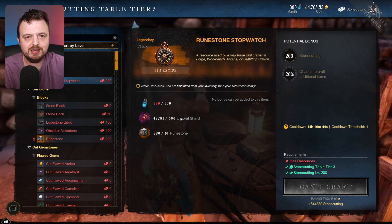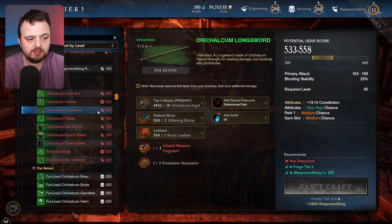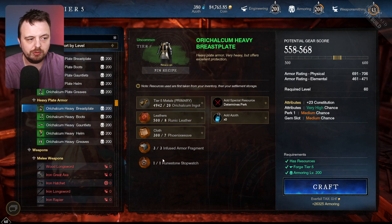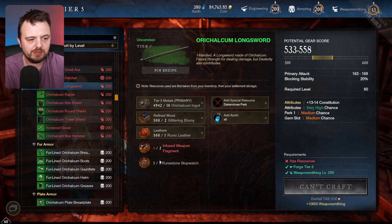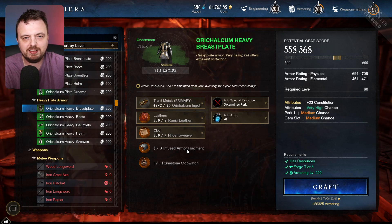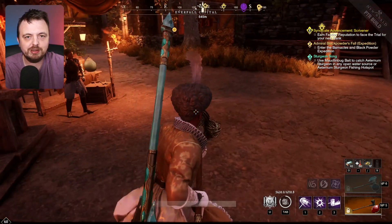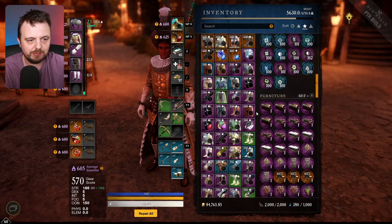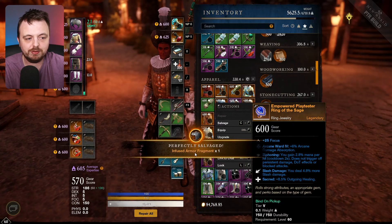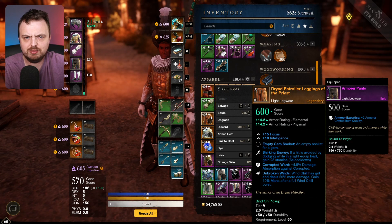This also works with weapons on the weaponsmithing side. When you mouse over it, you can see it has constitution built in — and the same is true for weapons. You also need infused armor fragments, which you get by salvaging legendaries. Now the game actually indicates when you receive them on screen. Salvaging does ask for confirmation each time, but there I got infused armor fragments — and you also get 50 Umbral Shards every time you salvage a legendary, which is a good deal.